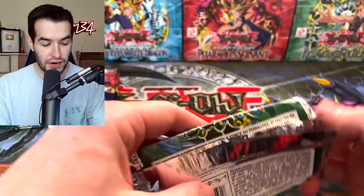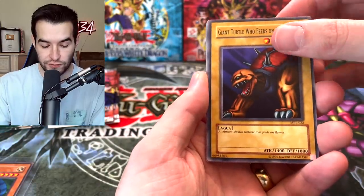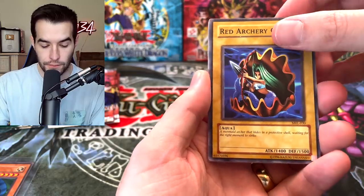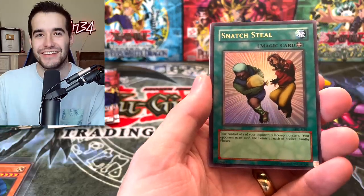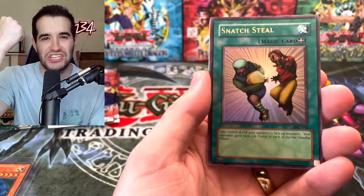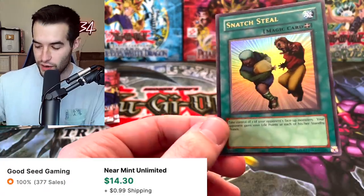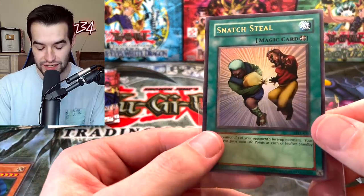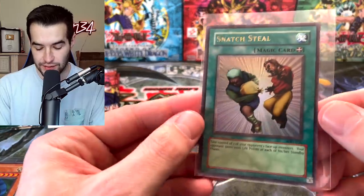Magic Ruler is still a pack behind but they have three foils to one. Pharaoh's Servant is not out of it - honestly I'd rather have Legendary Fisherman than Axe of Despair. I think Legendary Fisherman is the best card we've pulled yet. Giant Turtle Who Feeds on Flames, Magical Labyrinth, Dark Zebra, Red Archery Girl. Snatch Steal! Magic Ruler is on fire - two Ultra Rares, two Super Rares, and Snatch Steal, one of the best cards in the set.